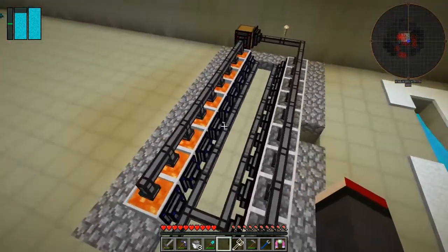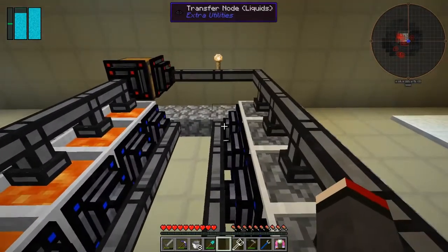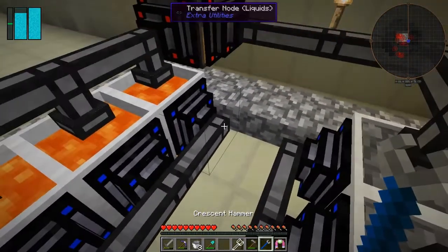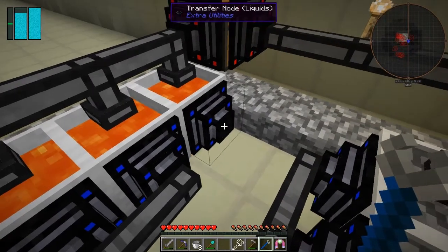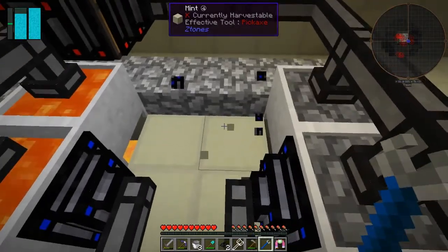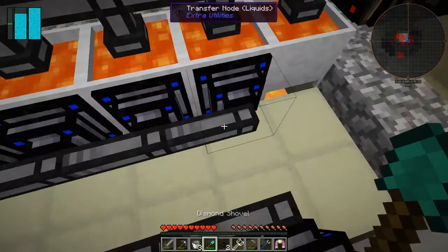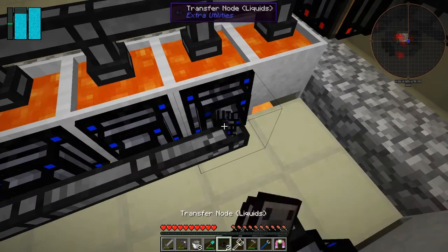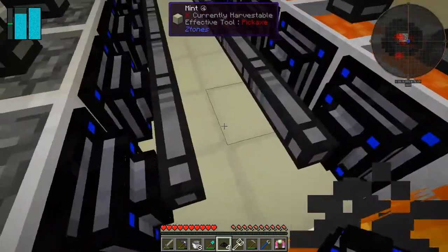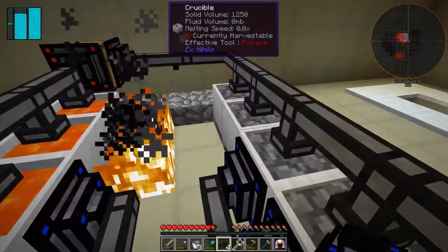What I've done between episodes is built a whole load more transfer nodes of type fluid. There's a trick here — you can take your crescent hammer, break this one, break this one here, and then put those together. Let's do it on here as well because that's probably the easiest place to show. They're on fire — get out of the way!